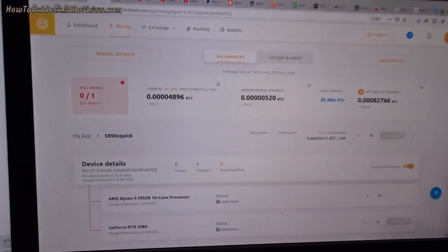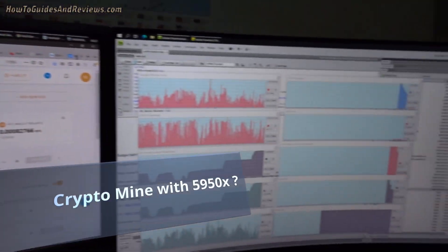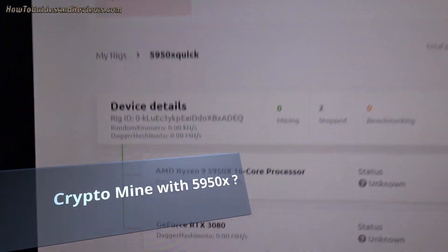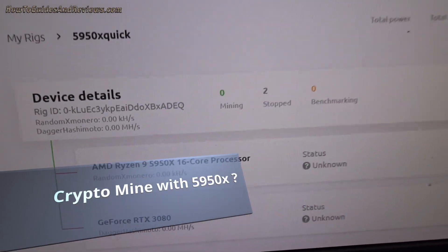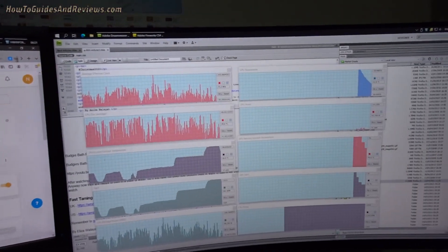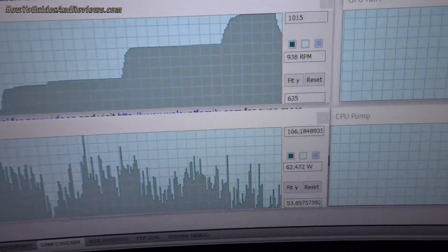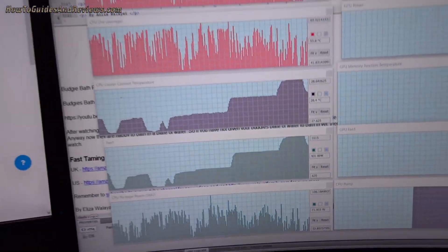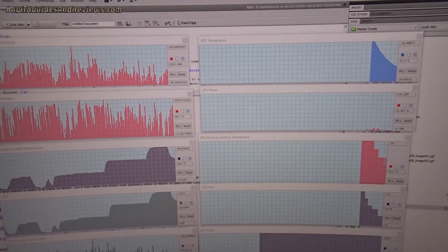Is it profitable to crypto mine with a 5950x with NiceHash or not? Let's find out. This system has a 5950x and an RTX 3080. Obviously the RTX 3080 is profitable — we get between 18 and 92 megahash. The system monitor hardware info shows it's idling around 70 watts, and the GPU is not under any load because NiceHash isn't running. This is the baseline — it's pretty quiet.